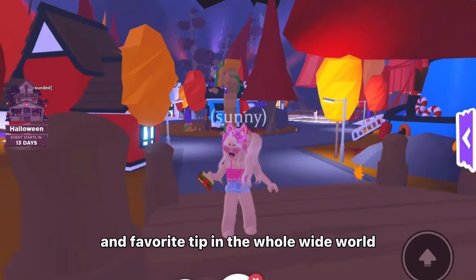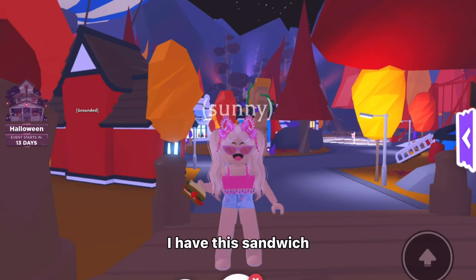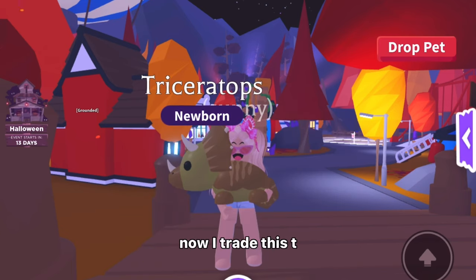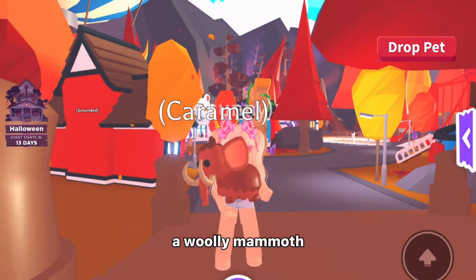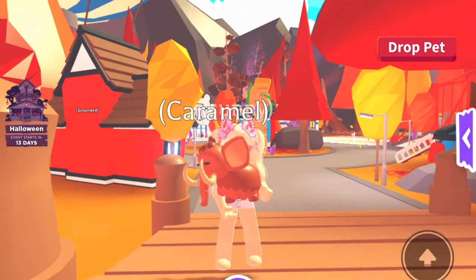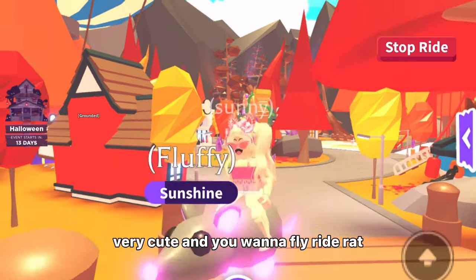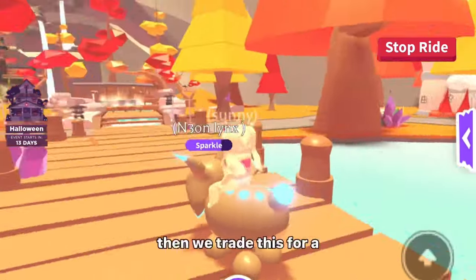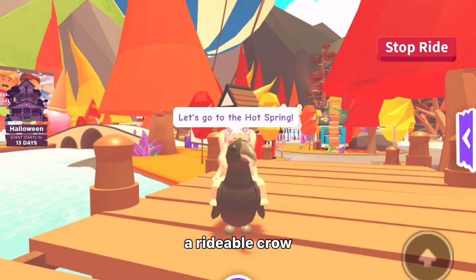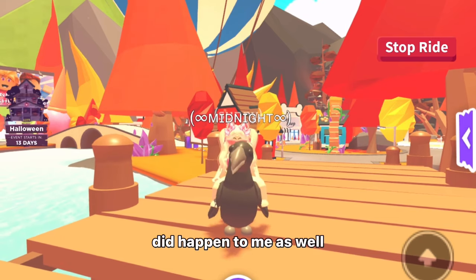My final and favorite tip is called the common-to-legendary challenge. I have this sandwich and I'm going to trade it for something better — for example, a T-Rex. Then I trade the T-Rex for a Kirin, then that for a woolly mammoth, then the woolly mammoth for a rideable rhino, then that for a neon fly-ride rat, then the rat for a neon lynx. Then we trade that for a rideable crow. What I just showed you actually happened to me — I got pretty lucky, and I'm just showing you an example.